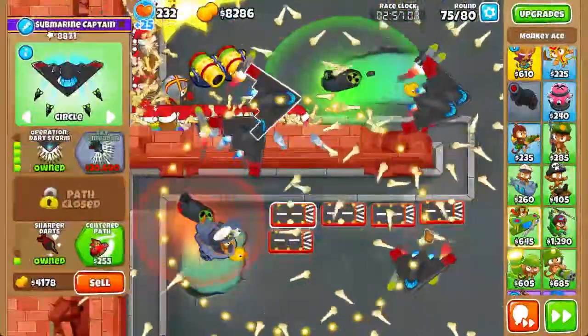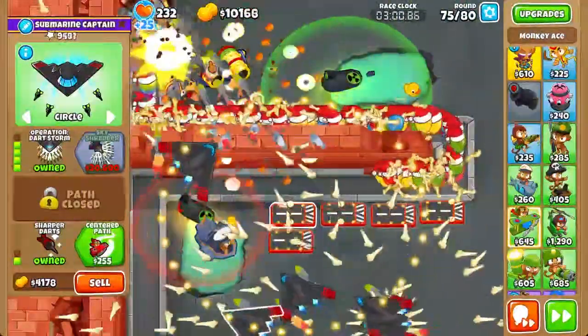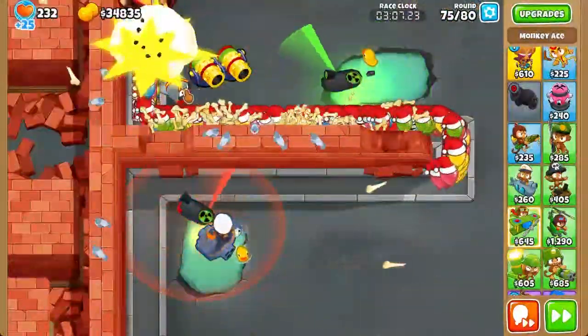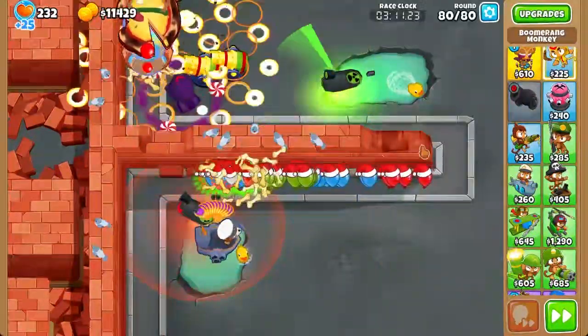Now you want to sell everything — actually, sell all the aces. Then you're going to upgrade to your Glade Lord once you hit 10k in cash, and once you feel it's safe enough to do so. Once that's done, you can send to round 80.